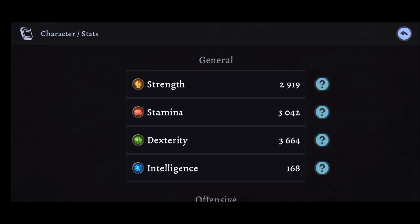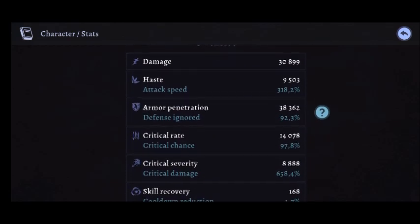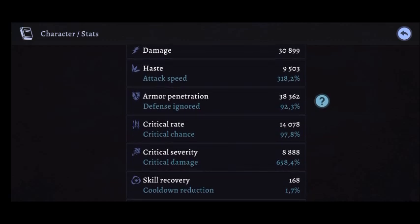Now we're going to look at the stats — bear in mind potions are active. Starting with general stats, as you can see they're pretty low: strength is just below 3k, stamina is just above 3k, dexterity is the highest at 3.6k, and intelligence is at 168. This shows how low the general stats are without main stats on items. But this doesn't mean my overall stats are really low — looking at my offensive stats, damage is at 30k, which is really high.